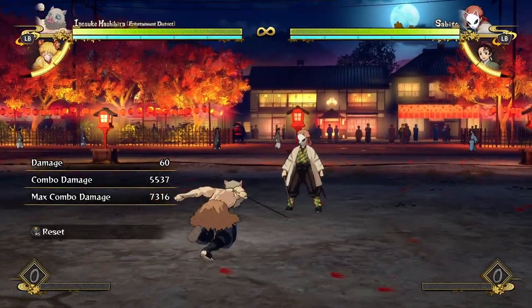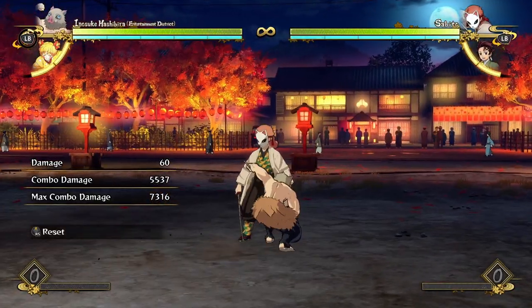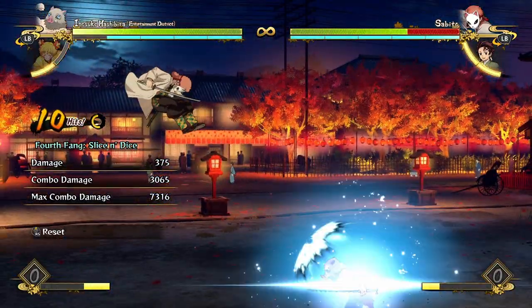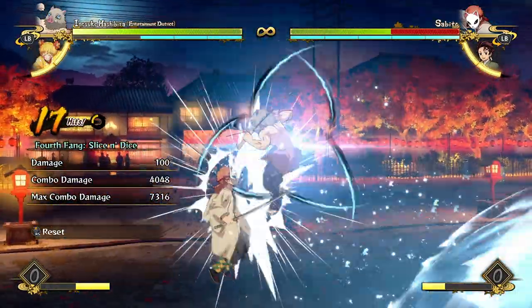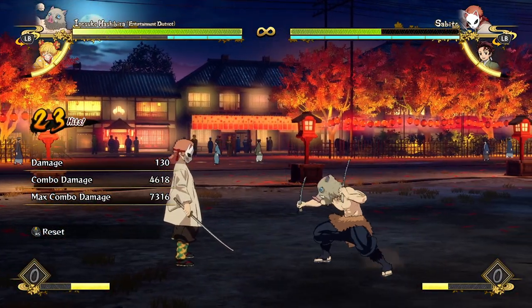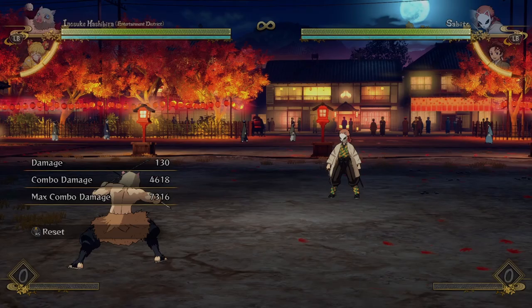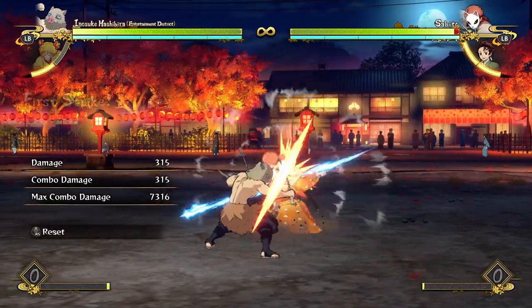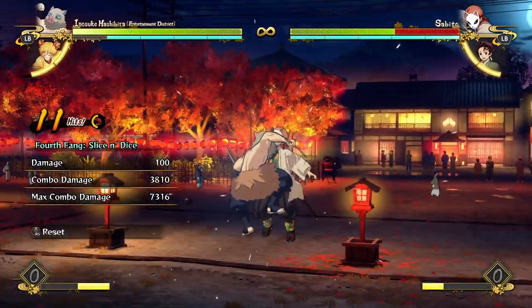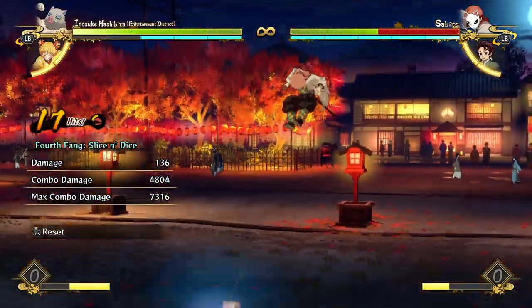Make sure you're paying attention to whether the opponent is in the air when you're attacking them. Slice and dice, get up in the air, and start doing your slice and dices because it is just so crazy how much damage you can get off of that. Combo-wise, that's basically all there is to Inosuke — make sure you're going for your crazy aerial combo paths because they're just so good.